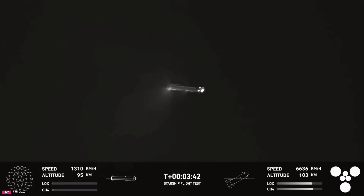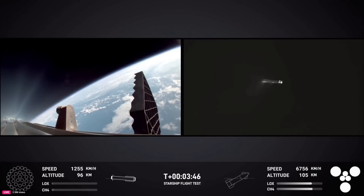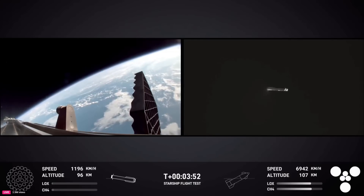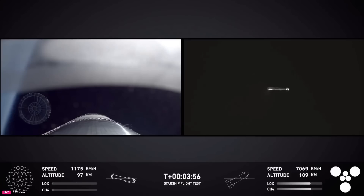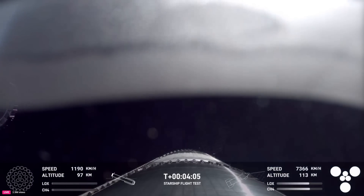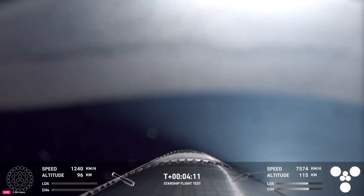We've had shutdown of that boost back burn. Up next will be hot stage jettison. The view from the booster on the left-hand side of your screen, and the tracking cam on the right-hand side. We'll see those grid fins. We can also see that the hot stage has been jettisoned — visual confirmation of that on your screen. Starship is following a nominal trajectory.